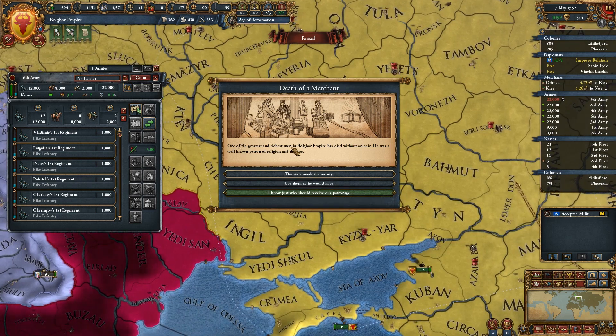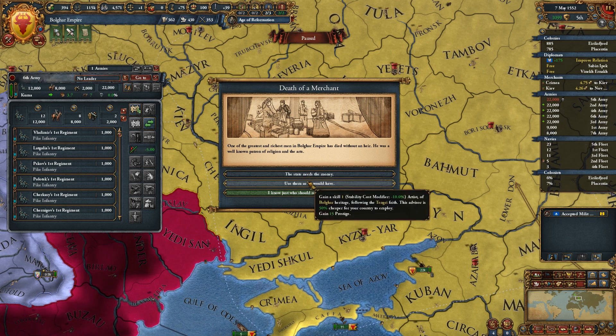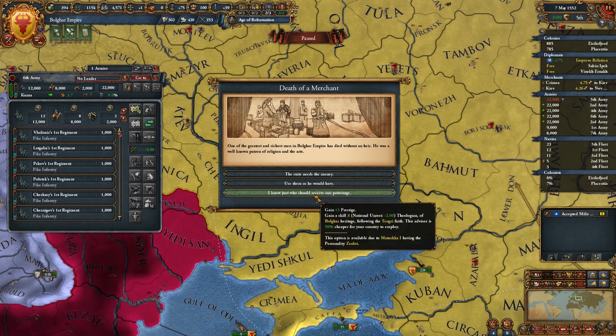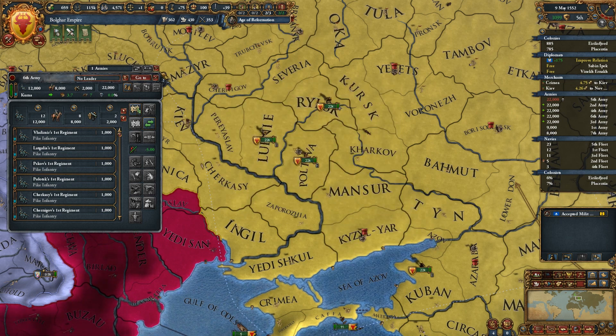Death of a merchant. One of the greatest and richest men in the Bulgarian Empire has died without an heir. He is a well-known patron of religion and the arts. The state needs the money — gained a bunch of ducats. We could use them as he would have and gain a skill 1 artist, or gain a skill 3 theologian. You know what? The state needs the money. We're going to take the ducats.